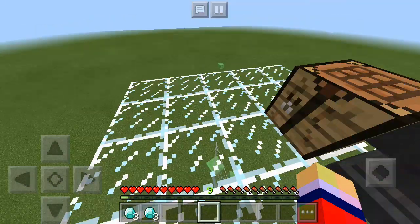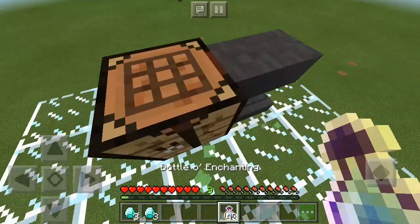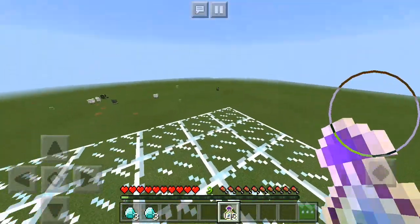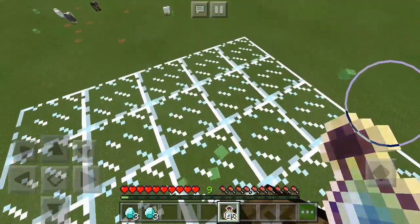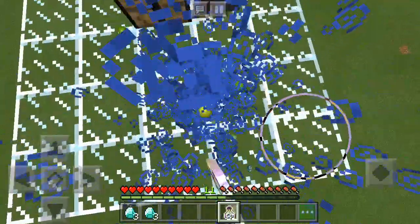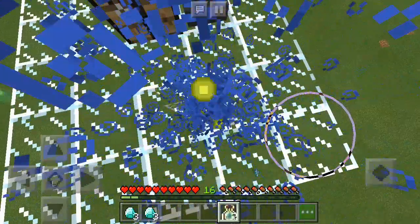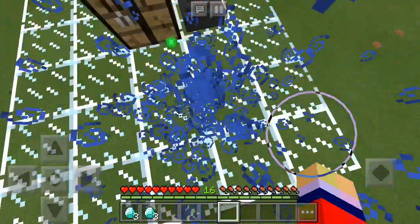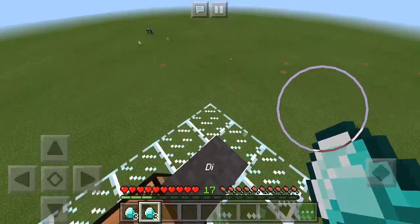So what do you need for this duplication glitch? Well, firstly you're gonna need to give yourself some experience — from either experience bottles or just by grinding, like killing animals in Minecraft, mining for loot, killing mobs, whatever you do. Just grab yourself some experience. I'm just gonna quickly throw these bottles of experience. The more experience you have, the more you'll be able to duplicate, so keep that in mind.